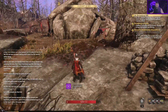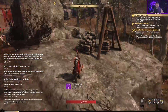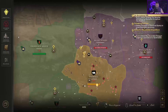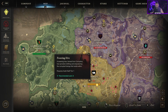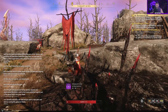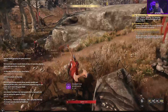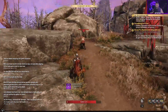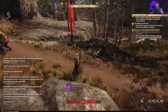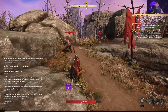Below your character you'll see 'Corruption Resistance' — that means you're standing in a corrupted zone, indicated by the black goo on the ground and red pillars. The same thing happens on corrupted sites. Once that resistance reaches zero you'll take damage, as you can see I've taken damage from standing here. Step out of the corruption zone and it'll rebuild slowly over time.